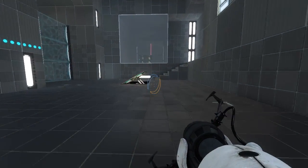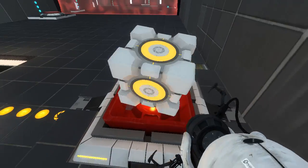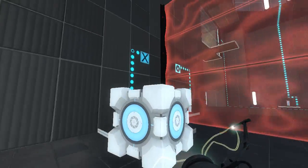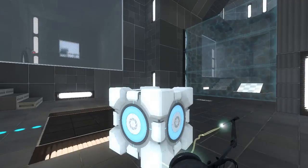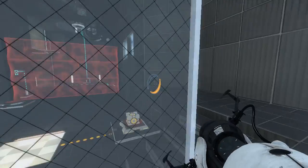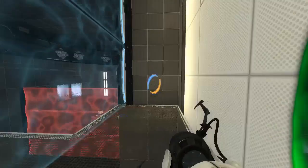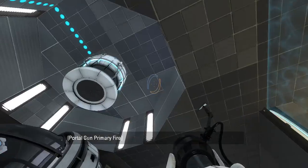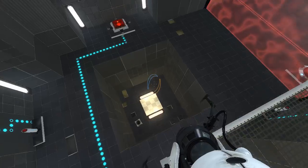That should theoretically get it over the fizzler - yep, it does. Let's get over here. Wow, it almost landed directly on here. Not sure what that deal is. We can do that, and then put a portal here. There's nothing up here, just a decorative glass pane. Let's save and continue. At this point I think I have to clear my portal. We have a laser cube down there and a way to recall it.